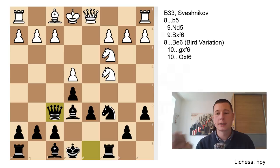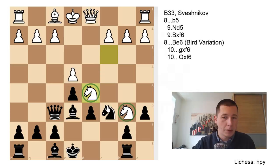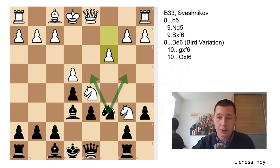Here is where the Bird variation of the Sveshnikov branches out. You have two options: take with the g-pawn or take with the queen. Both moves have around 5,000 games from this position, so both are good but quite different. Let's go over Qxf6. You don't double your pawns on the f-file, which is what you often have to concede in the Sveshnikov. After Qxf6, Knight to b6 gains a tempo threatening the rook, Rook to b8, then Ncd5. You can see these holes have been amplified — once the queen left d8, it was controlling b6, and now you can't really remove the Knights from d5. White has a central bind. Qd8 — putting the queen back — c3, not allowing the Black Knight into the center, Be7 developing, Bc4 strengthening the grip on d5.